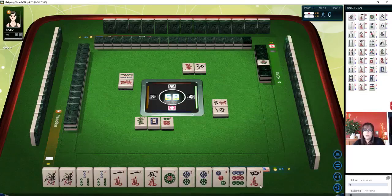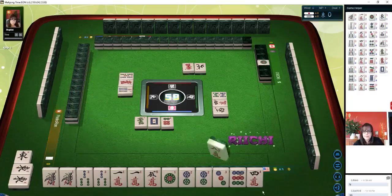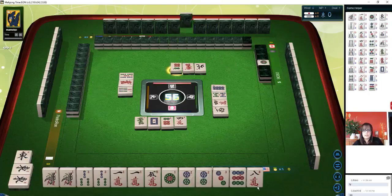That's called Toitoi, and we could also use Dora for that — eight bamboos. So that will be a nice little hand. We got a pung of East, that's the wind of the round. Seven bamboos. Let's get rid of the four. We need another pair in here. We have one, two, three, four pairs. We still need a pair.